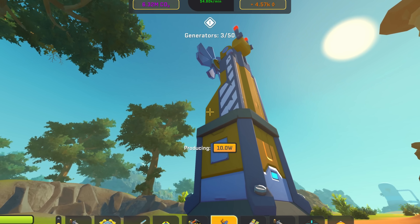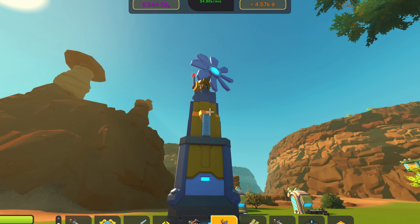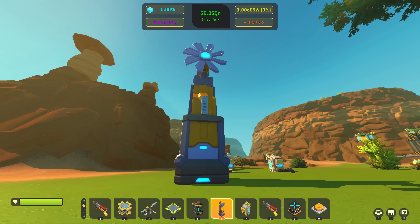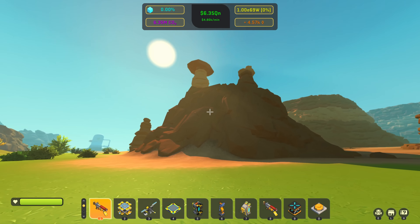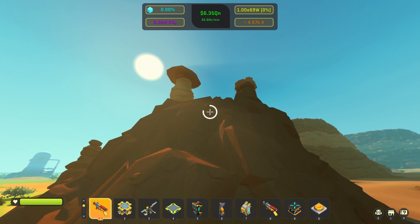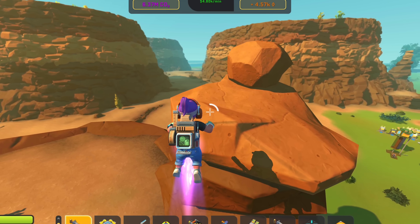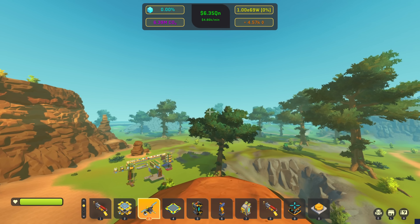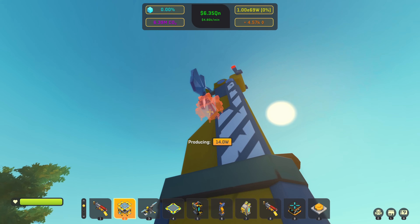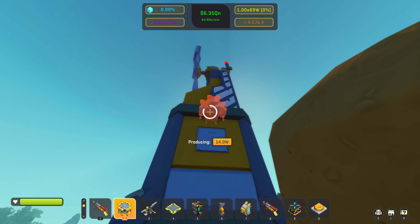It's been a while since the last video, so I'm not sure if I've shown you the properly working windmill in-game yet. Currently it's producing like 10 watts, and if I place it a little bit higher — I'm just using the jetpack I added at one point on stream, it's really useful — it's now producing 14 watts of power. If you're paying attention, you'll also notice it plays the animation faster, so it technically also spins faster.